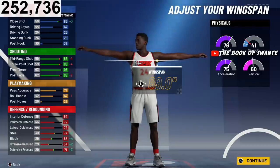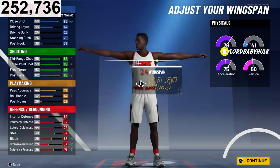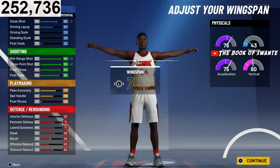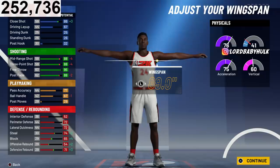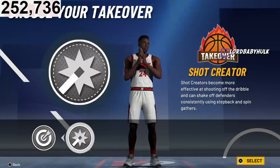I would go max wingspan, and here's why: you play way better defense, and the driving layup and close shot cheese go up. Your shooting stats do go down, but your ball handle doesn't even go down. Once you grind and upgrade them, getting over 90 is the sweet spot that makes shooting very easy. If you're gonna run point with this build you could try a shorter wingspan, but I'd still go max wingspan.